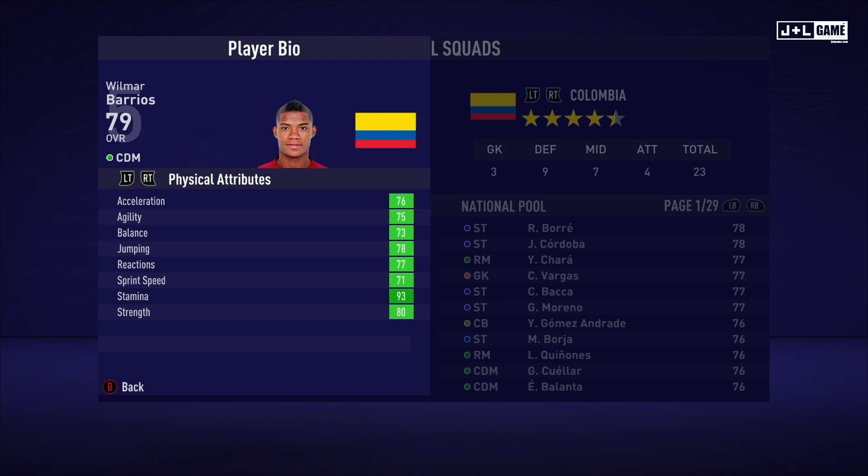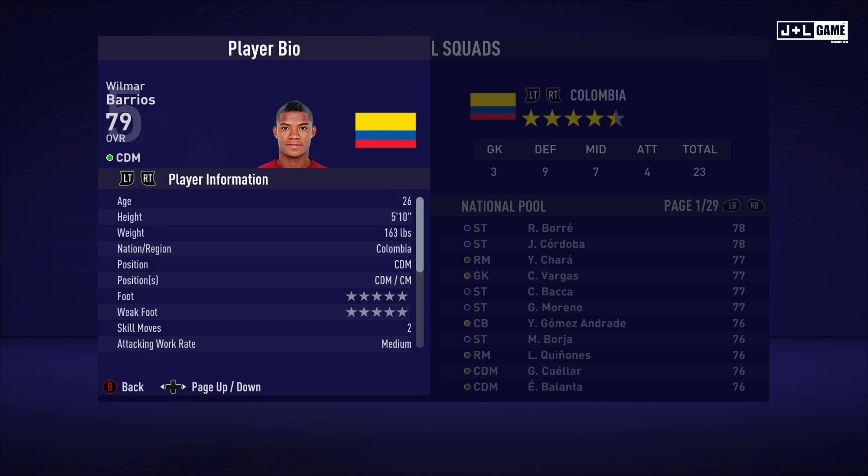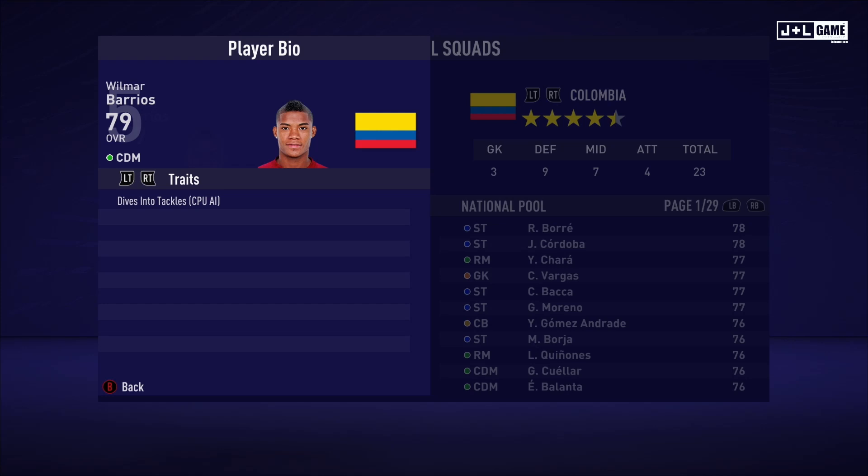On to Wilmer Arios. His physical attributes are all looking good — they're all green. His mental attributes are mostly in the green. His skill attributes are not looking as good but still pretty decent. Here is his player information and his traits — one trait available.